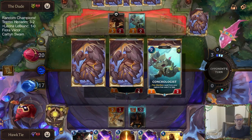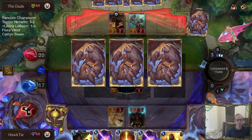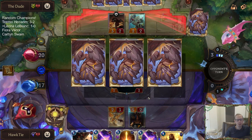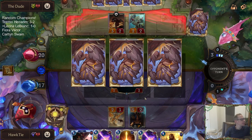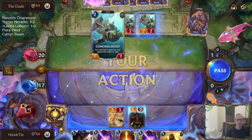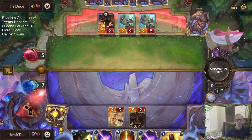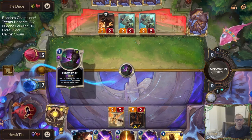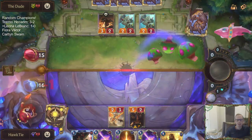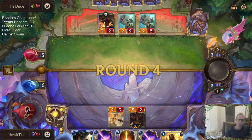They have two random spells we don't know about, which are probably going to be pretty good — Noxus is a good region for spells. Remember that first game we got blown out by Transfusion? Oh wait, that was with Teemo Hecarim. Why am I not attacking with the 2/3 also? Because I guess they would have blocked and killed my 2/3. All right, maybe that's the way in.